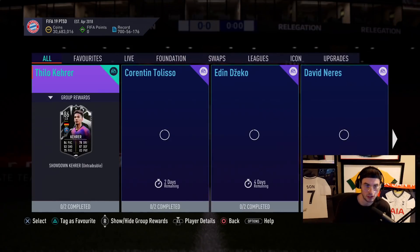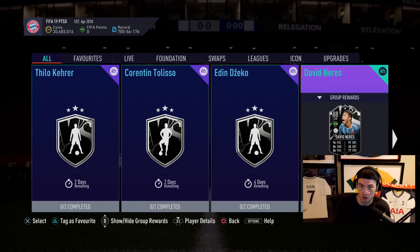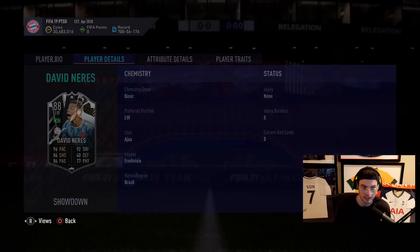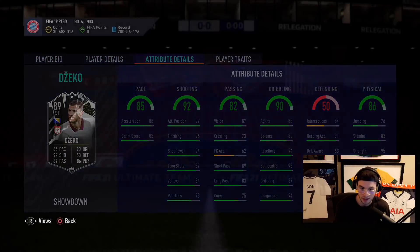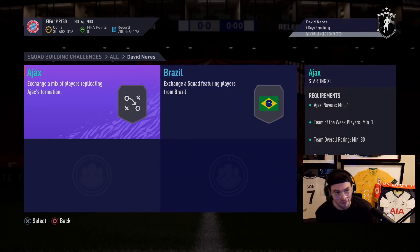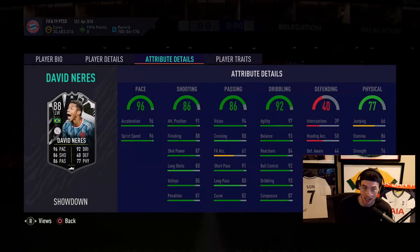Let's see what we got — any SPCs today? Another showdown, and this one is for the Europa League. Neres has five star skills and a four star weak foot upgrade. This card looks crazy. We also got Jeco here — three star skills, five star weak foot, 96 finishing. He's going to be a 90 if Neres is 83 or 84, though that's not two Team of the Weeks.